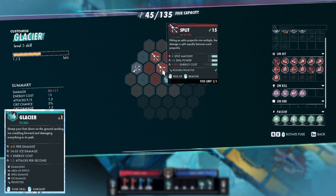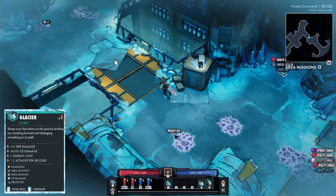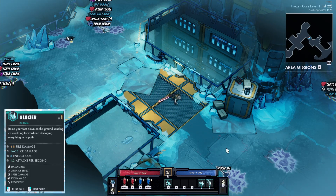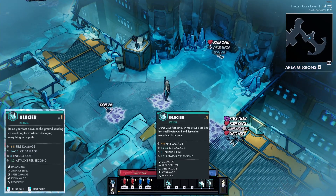When you very first unlock Glacier this is what it looks like by default. But ramping up those fuses there's a lot of potential and a lot of fun you can do with customizing Glacier. This is probably my second favorite ability for the ice mastery on the elementalist.